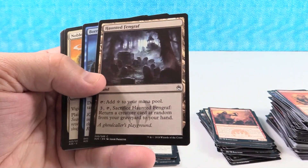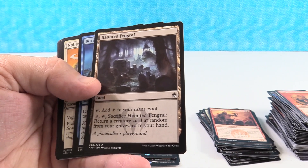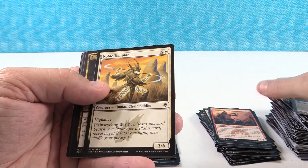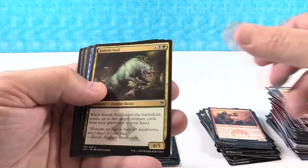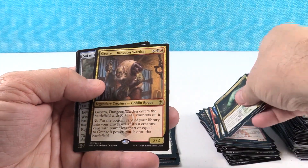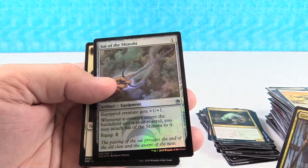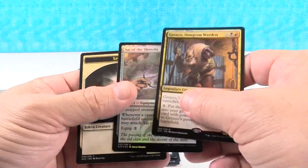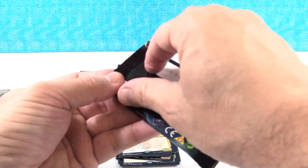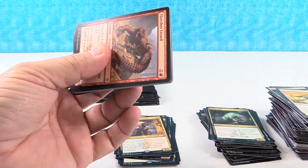I haven't read this card — the Haunted Fengraf. I don't think that's that great of a card, it's okay but it's not great. Noble Templar. Bailoth, Knoll, Willbender, Cloudblazer, Grenzo, Dungeon Warden — we've gotten that one in every box so far. Psy of the Shinobi foil, cool looking card. I think that Grenzo is like a bulk rare, so not a real big deal that we've gotten it. But it could be worse.